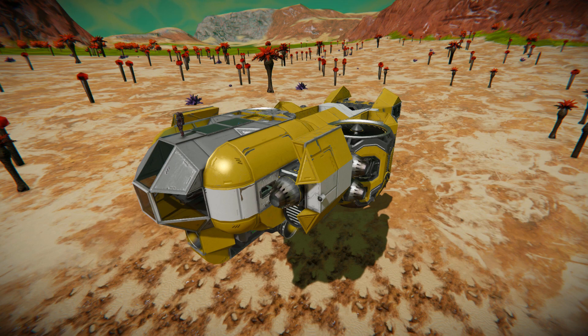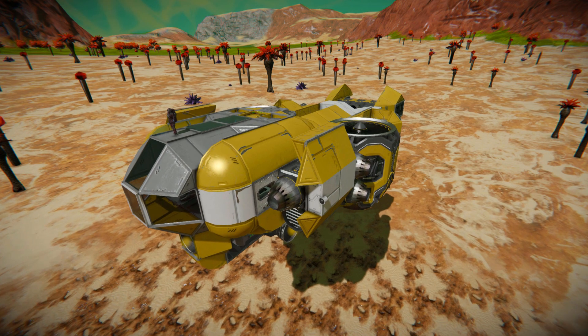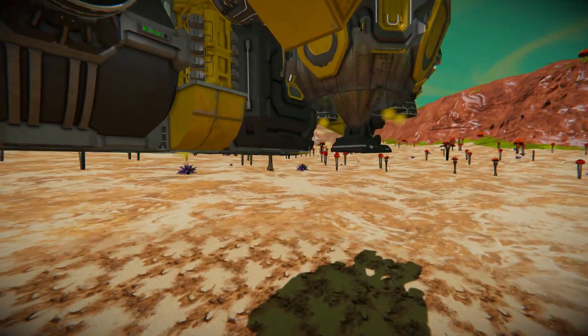This is a small atmospheric and hydrogen-powered ship that features a very small interior with all the basics you need to survive in survival mode, like a survival kit. It even has a drilling system